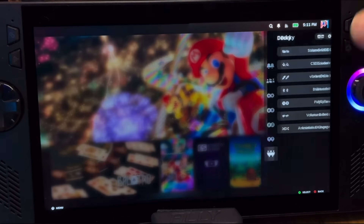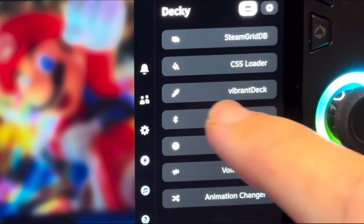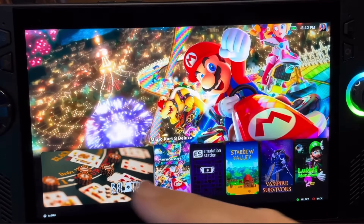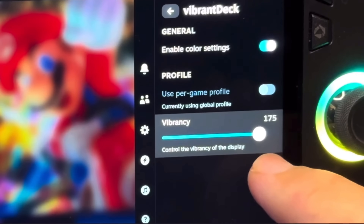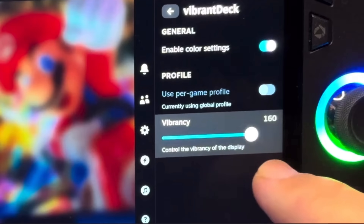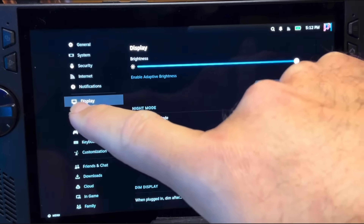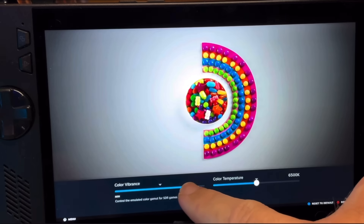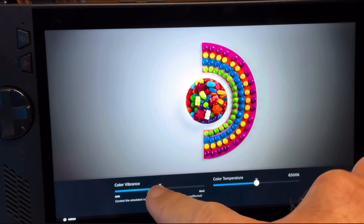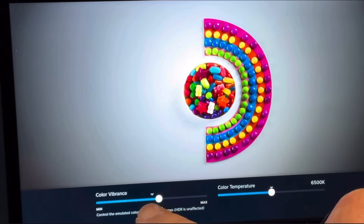At number three is a final Decky Loader plugin called Vibrance Deck, and this is incredible as it truly makes us feel like our Ally or Ally X has a gorgeous OLED screen when we bump up the Vibrance Fader. Not only that, but SteamOS itself in settings now has its own Vibrance slider — a fantastic feature and I really do hope that this comes to Windows sooner than later.